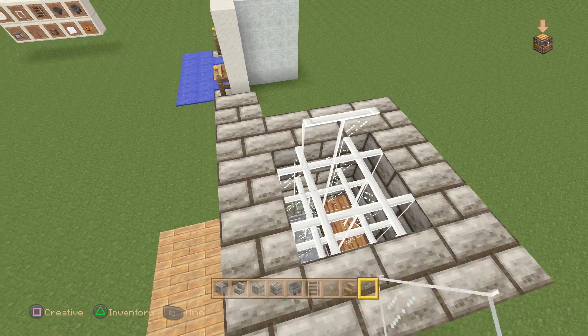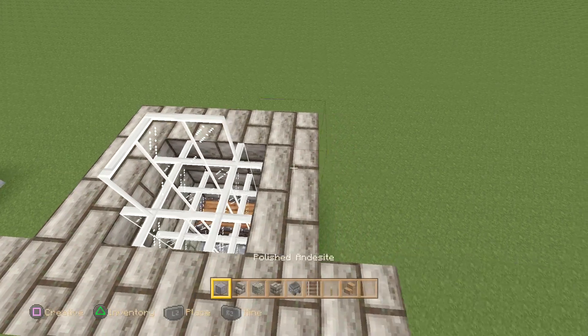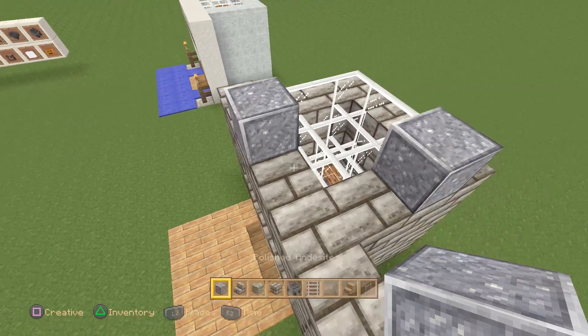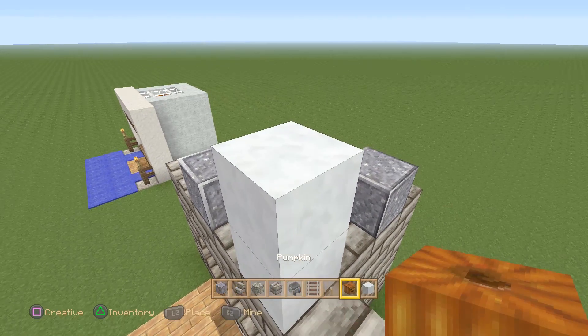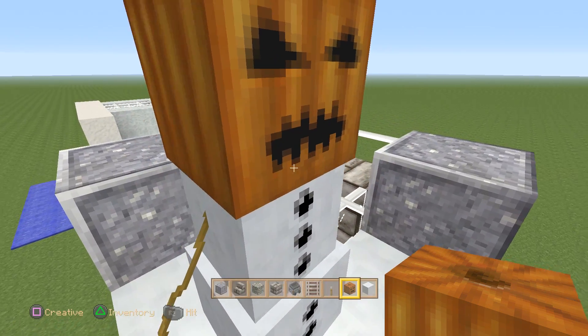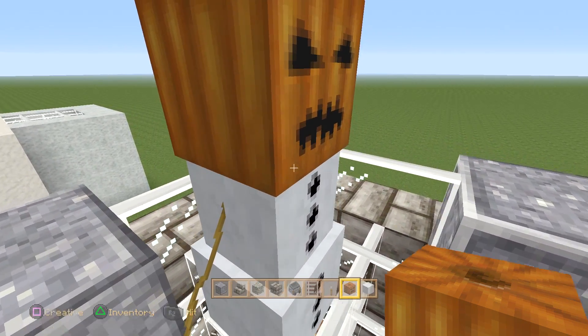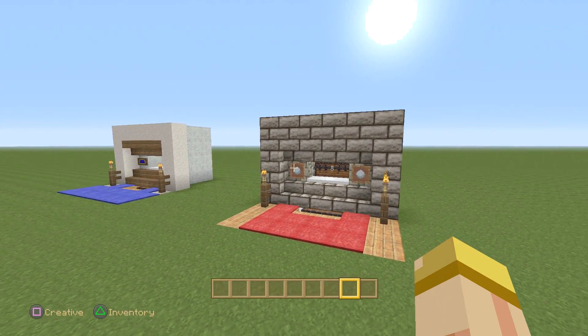To get him in there, place it on this corner like so, creating that edge with a block on both sides. To spawn the snow golem, place two blocks of snow and a pumpkin head, then push him in. Once he's in there, make sure to delete the excess blocks you're not using — at this point the system is decorated and complete.